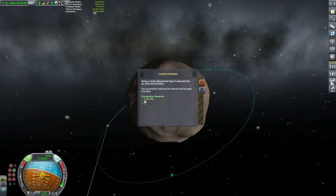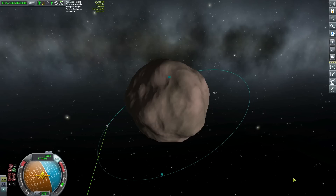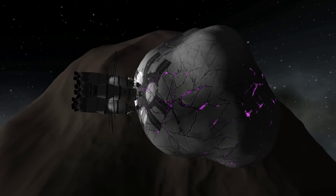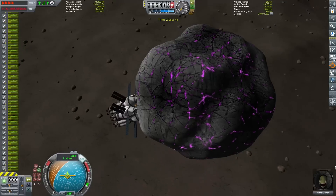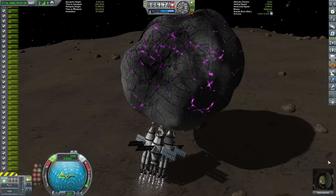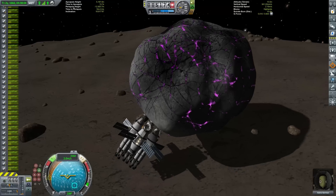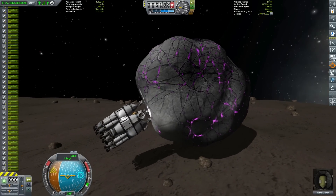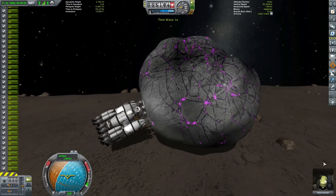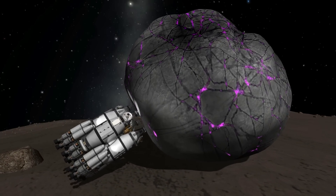Contract complete — 2.3 million in funds rewarded for this mission. What to do with this huge asteroid now? Maybe we should land it on Gilly. It's not going to be too hard; we've got more than enough thrust-to-weight ratio to do this. Moving at the snail's pace of only 20 meters per second it took a long time to get down, so we've skipped that video. I've forgotten to switch into surface mode, which usually happens automatically, so I was slightly thrusting in the wrong direction. The problem with Gilly of course is the gravity is so low — there's virtually no traction on anything, you just keep floating around.